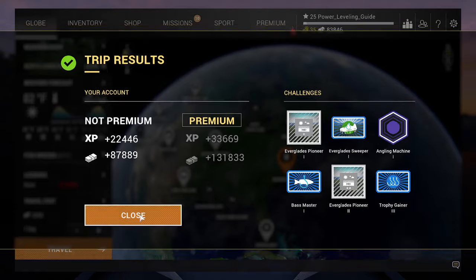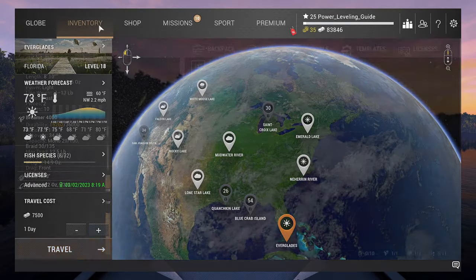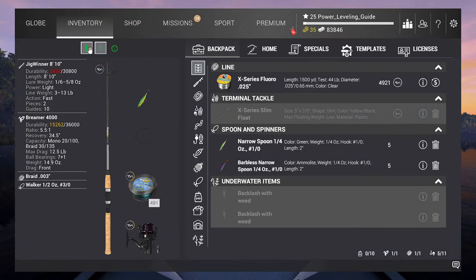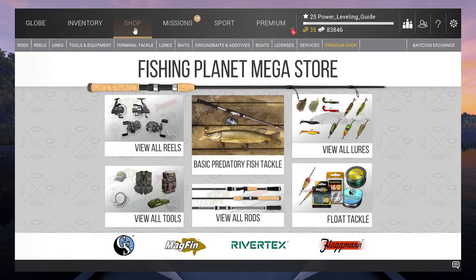Make sure that you do not repair your gear. You will no longer need your current rod, and we need all the money that we have. First thing you want to do is remove your current keep net. We can now go ahead and buy all the necessary gear.